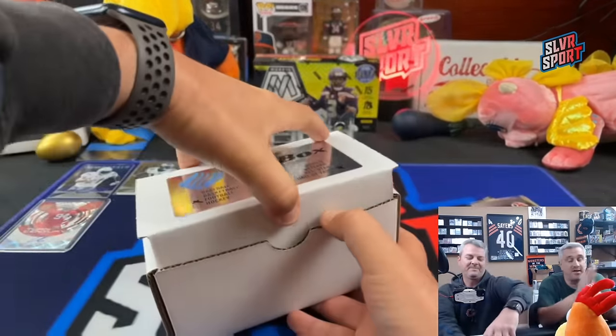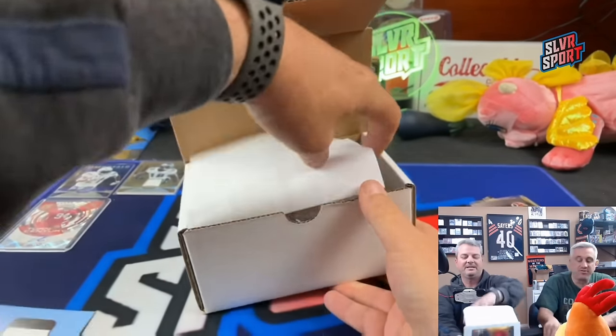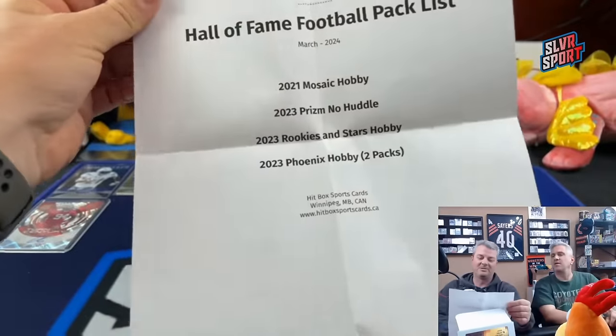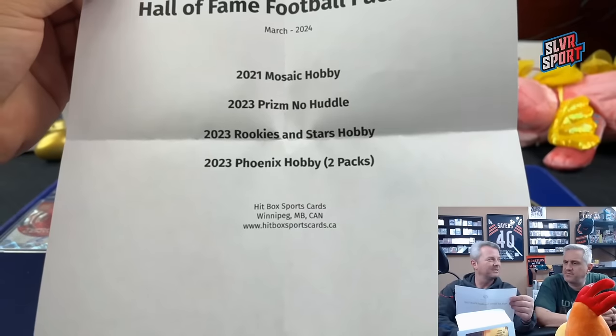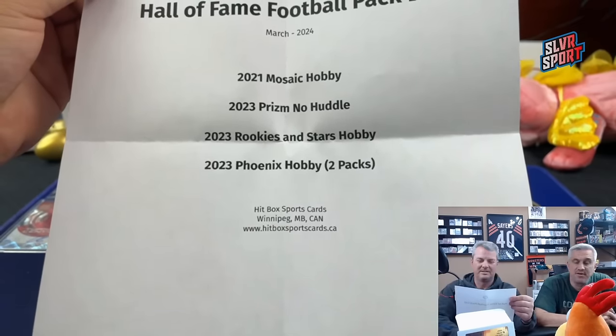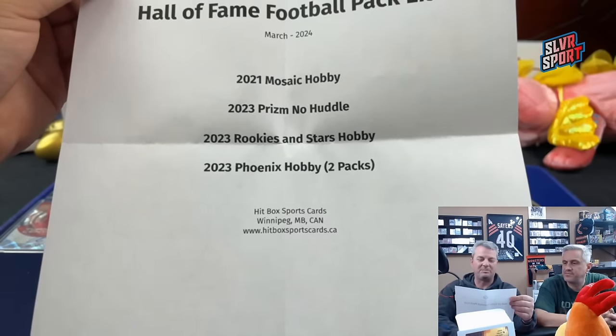Hall of Fame box - Green Bay Packers. This one runs $264 USD, about $230 with the 10% code. Jordan Love Autograph Rookie RPA potential - 2021 Mosaic right at the top, 2023 Prism No Huddle, Rookies and Stars Hobby, and Phoenix Two Packs. This one's going to be a little more fun.